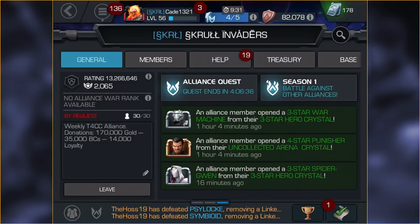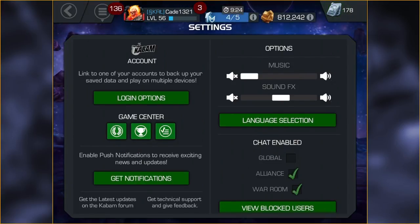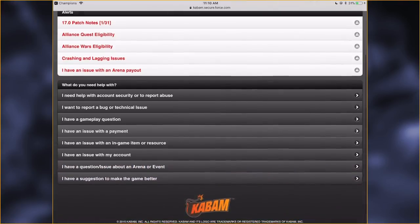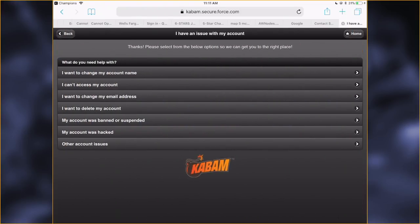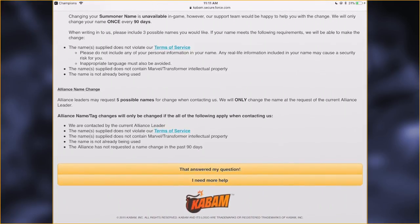The process itself is pretty simple. Basically, from the home screen, hit that little gear icon in the top left-hand corner for your settings. Scroll down to support, which will take you to the Kabam website. And then you have to click the third one from the bottom — 'I have an issue with my account' — then 'I want to change my account name' as the top option. They haven't updated the menus themselves, just this page. That's why there's no button for 'change the alliance name.' But once you've gotten into this screen, you'll see the alliance name change rules and procedures right at the bottom.